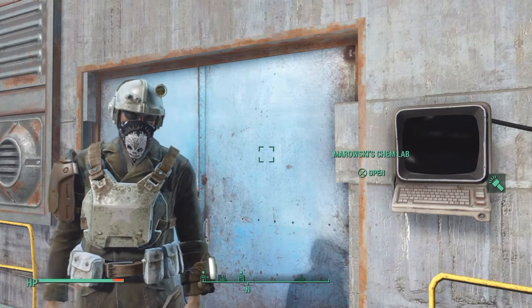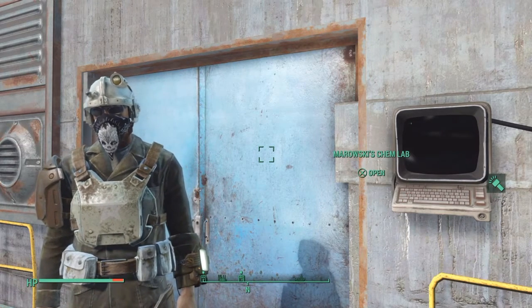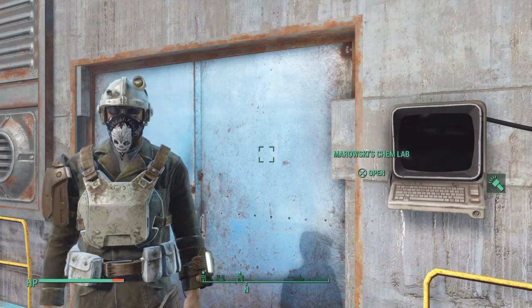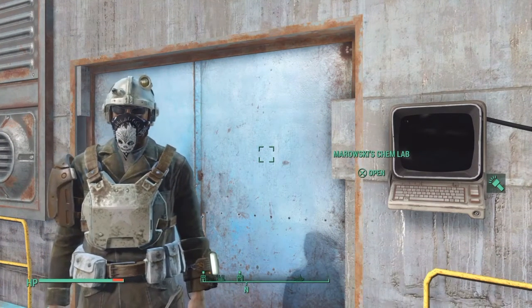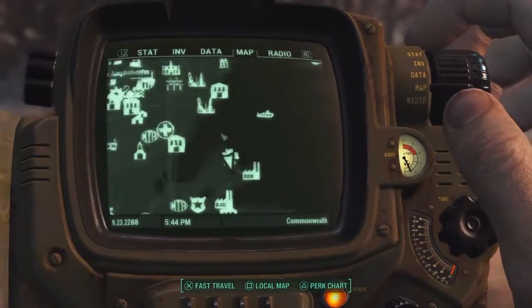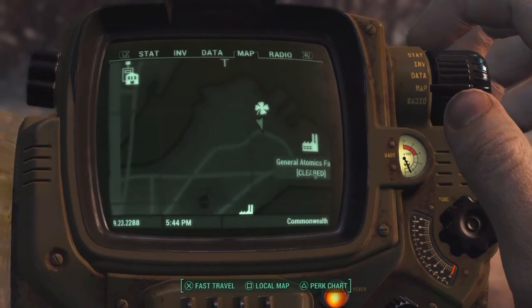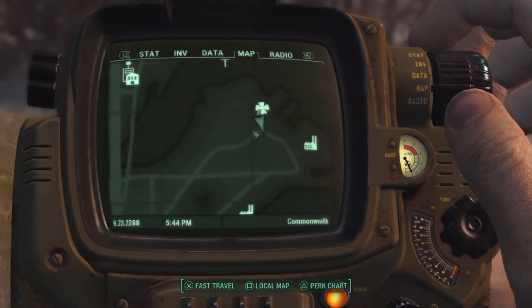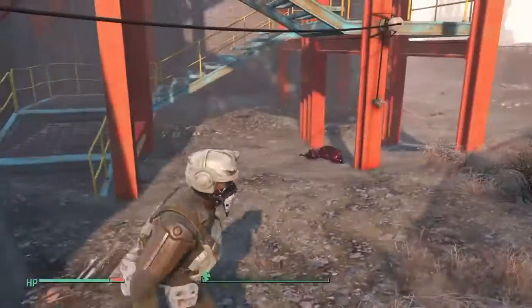This particular location here at Mirowski's Chem Lab, you will actually have to kill four guys inside, which is really easy. I use my explosive shotgun in the video, so it's pretty much a one-shot kill for each of them. Real simple. Here's the location here on the map — this is basically the area you'll have to travel to to be able to access the stairs to give you rooftop access.